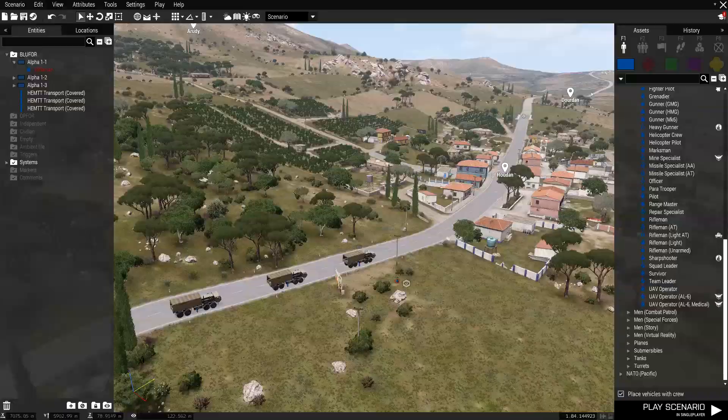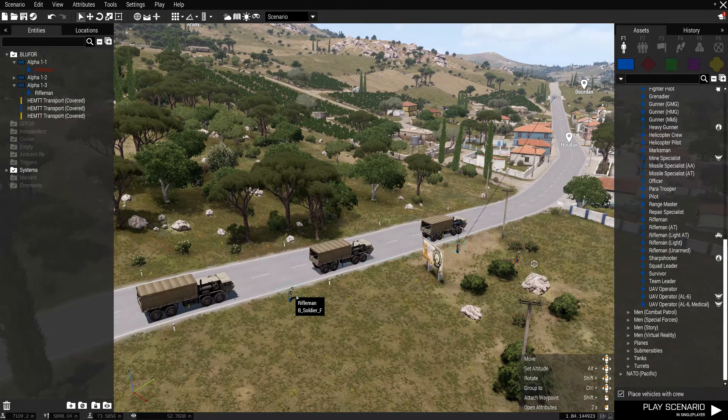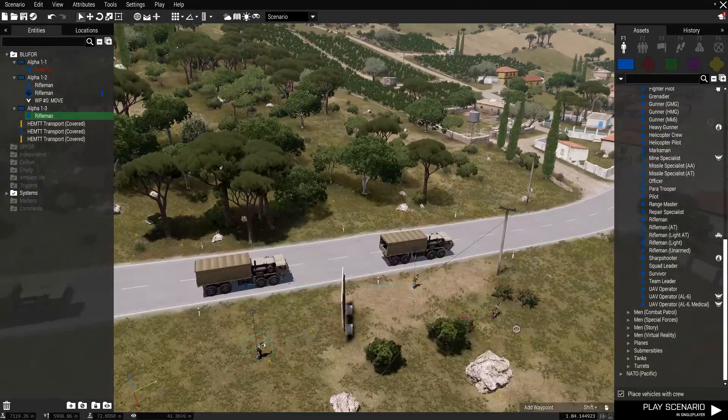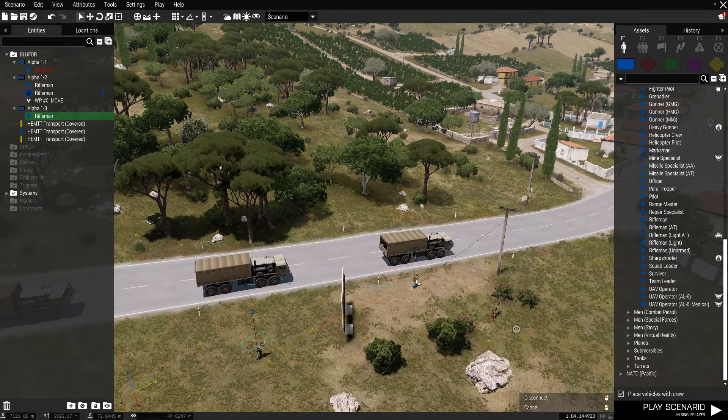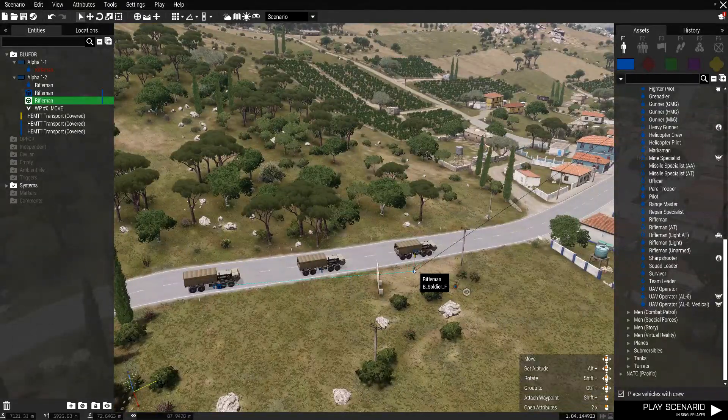I'm just going to check - that guy doesn't look like I've attached him. No, I haven't attached him, that's why he didn't move. Connect group two. Okay, putting him back in that truck - I'll just show you that that works.